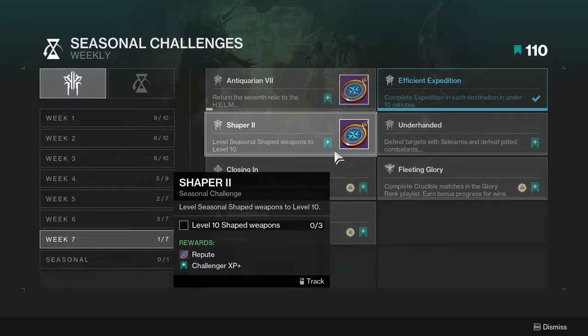Shaper 2: level seasonal shaped weapons to level 10. This one's going to be annoying if your RNG is bad like mine — I've yet to get one of these weapons, let alone two. Thankfully they did make a change where if you have a certain upgrade, the first weapon you target is guaranteed a red border, which is really cool.